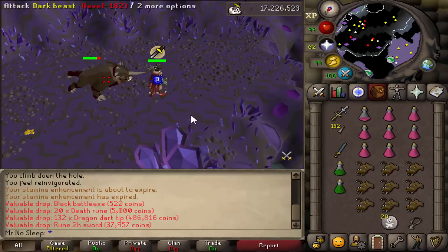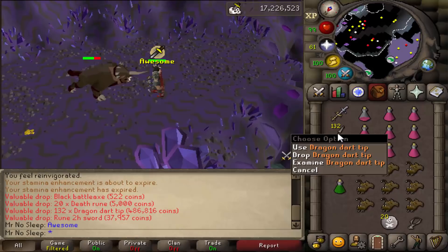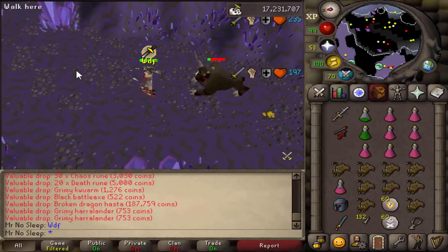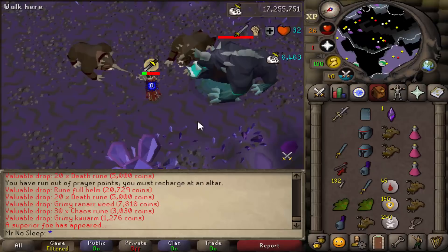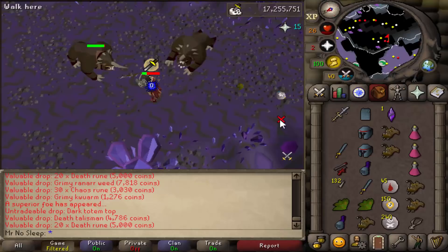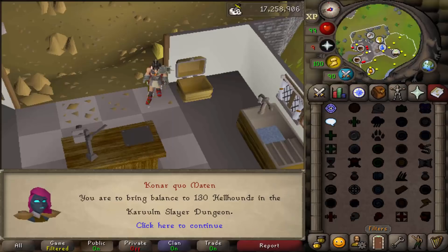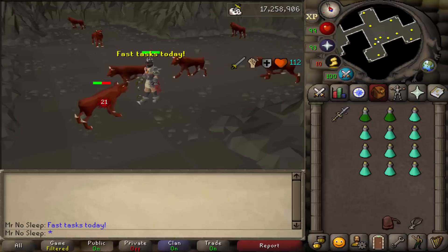My second favorite task during this video would be Dark Beasts - big, black, beautiful monsters. They drop tons of good stuff on their normal drop table, are really AFK, and have a unique long-distance attack. We received 132 Dragon Dart Tips and then a Broken Dragon Hosta - didn't even know that was a drop. Killed a few superiors during this task for lots of slayer XP, plus some dark totem pieces, but no drops from the superiors.